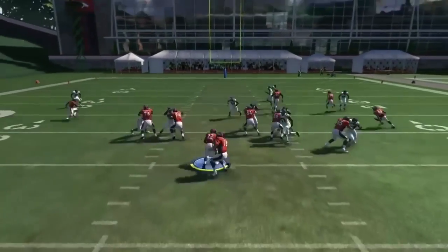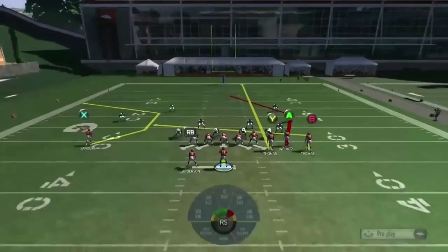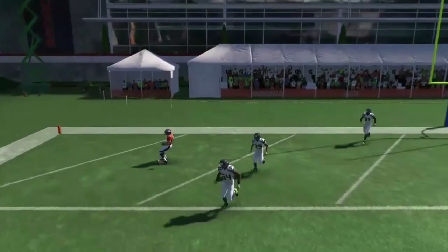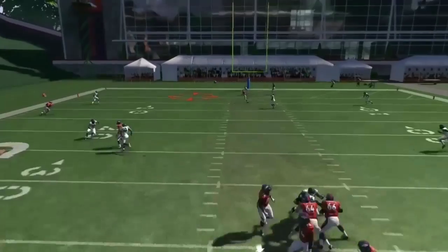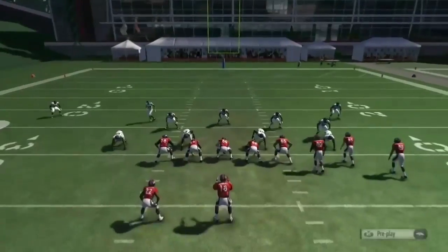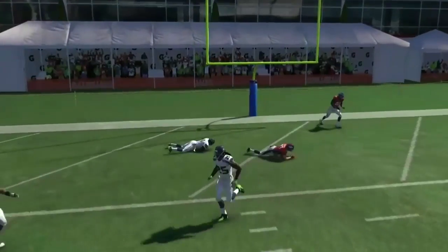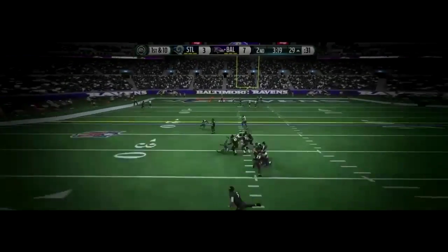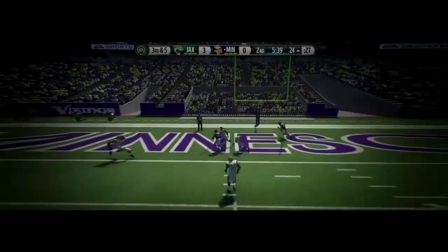The next route is the A route on the out and in. A is a man killer and also a zone killer, because the Y tight end pulls the safeties back, leaving A wide open across the middle. If he's against man, he's also a glitchy man beater. I do recommend going into practice mode to work on your timing, because if you don't get your timing right you will throw interceptions. The Y and B routes are straight money, but the A route needs a little timing work. Once you have it, it's easy touchdowns when they try to stop the Y route.